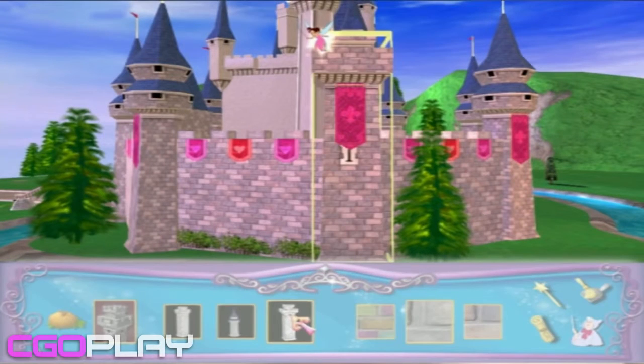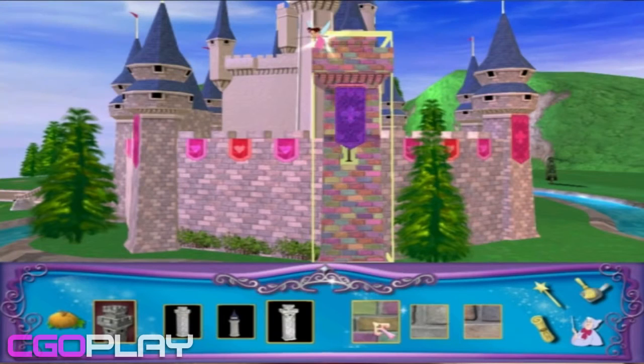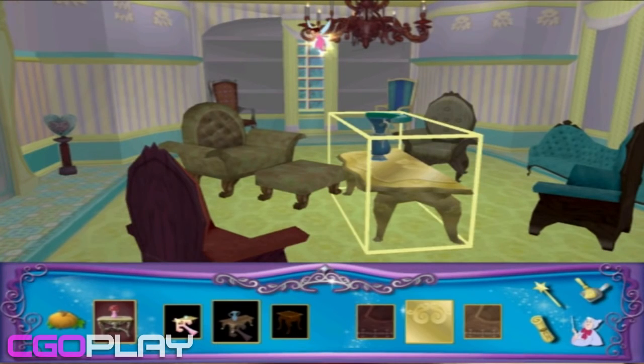This is the decorating scroll. If you'd like to change the way the castle looks on the outside, or even on the inside, go to the decorating scroll and choose different items there. Point to the different pieces, like the tower or throne, then watch it magically change for you. It's really simple — just point and change. If you press on the up or down arrows here, different kinds of items will show up, and you'll see all the things you need to make the castle look beautiful.